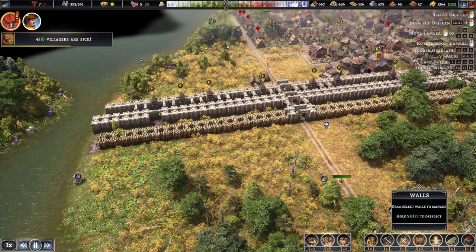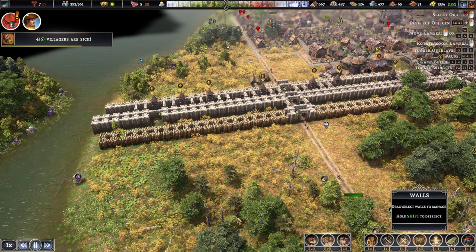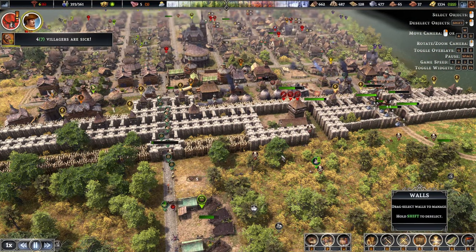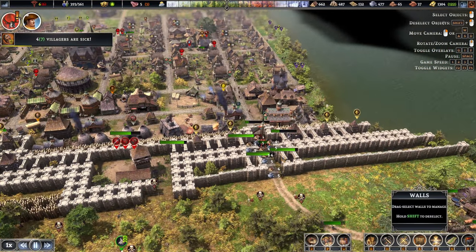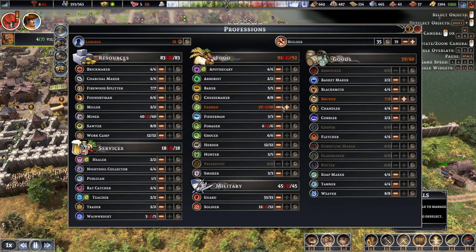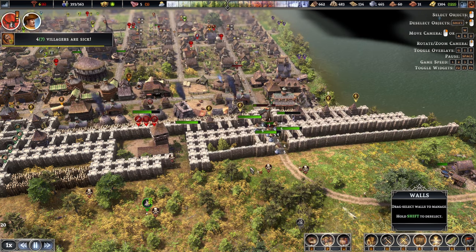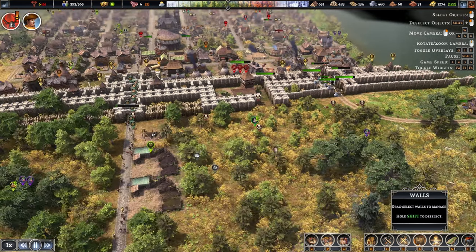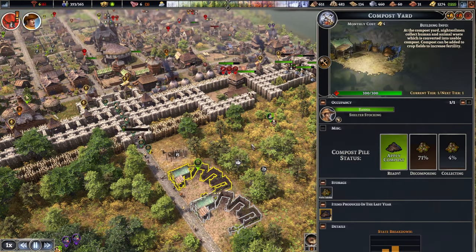Everything seems to be pretty fine. I am a little bit surprised we managed to hold them back. With a few upgrades and expanding the wall, I think we should be good. That's all our laborers gone, it seems — and I think that's probably because we lost like 40 people.